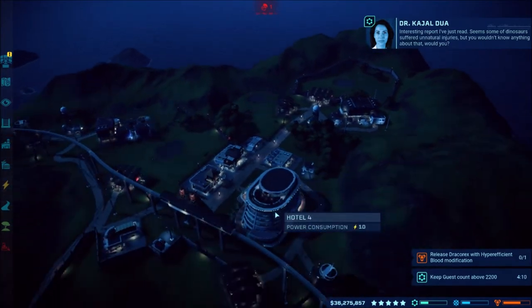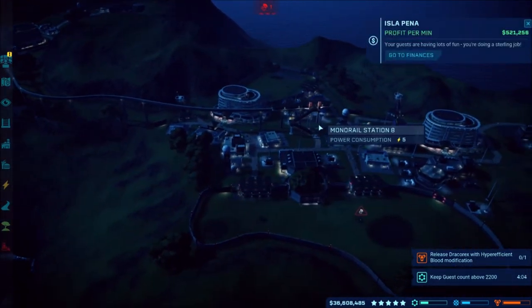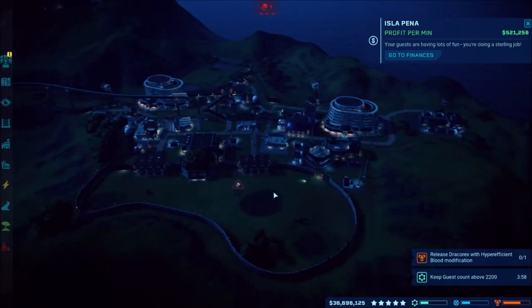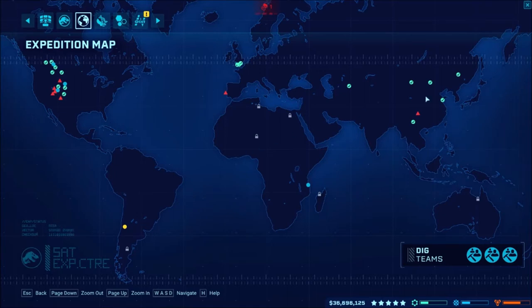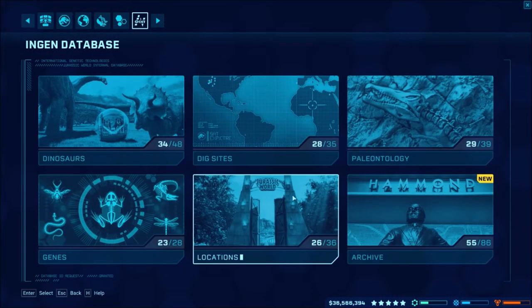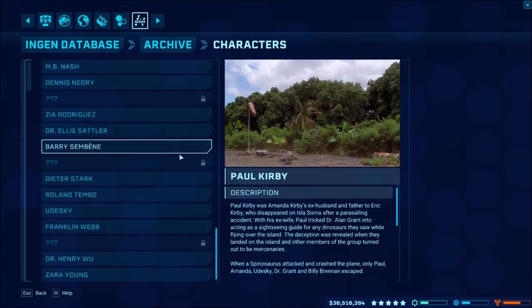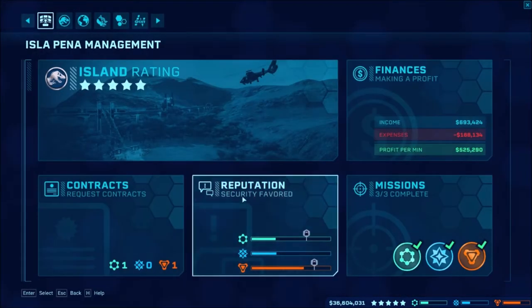Some of the dinosaurs suffered unnatural injuries — you wouldn't know anything about that would you? Seems a little fishy. We got our guest count up as well. We'll leave the T-Rex, hopefully it stays high like that. We got the Giganotosaurus! It looks like everywhere else is now complete — no new dinos available from there. Oh now I can do the Carnotaurus thing — yes, the carnivore thing. What do we get? Paul Kirby — Mr. Kirby. So that's pretty much it, we got all the missions done.